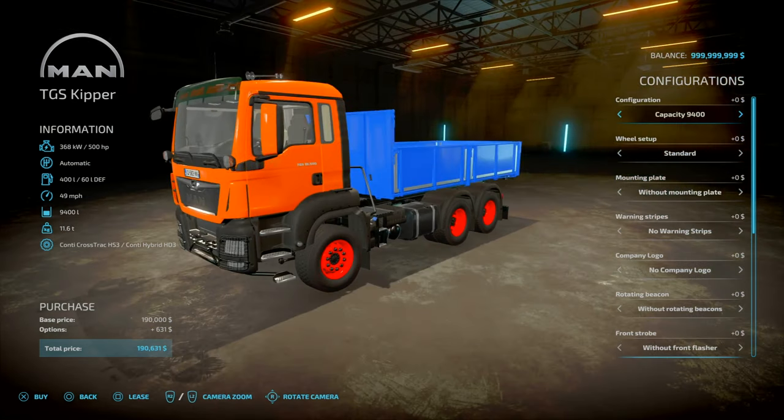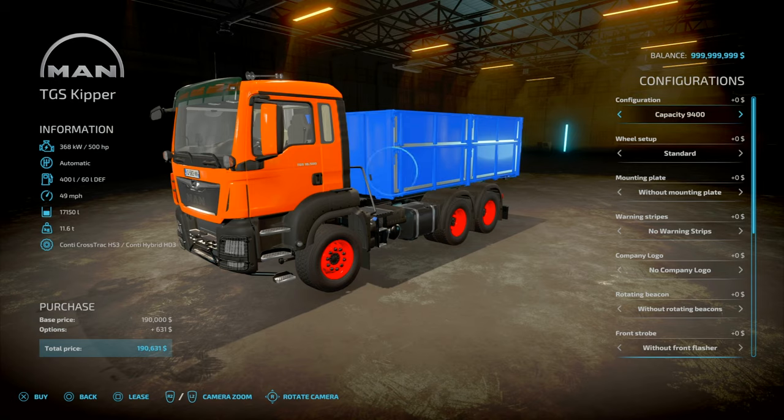The only difference is with the tipper — obviously you've got a tipper, so standard is 9,400 litres, and you can go up to 17,000 litres.